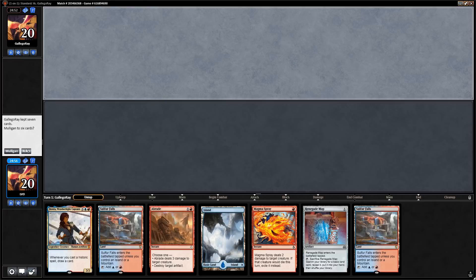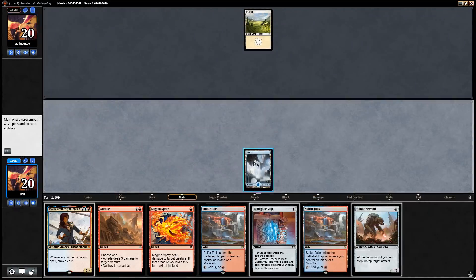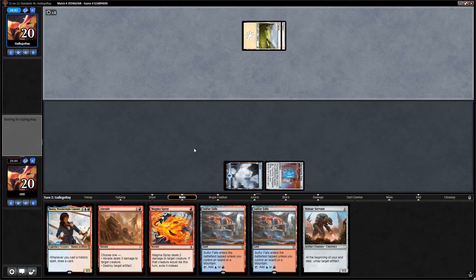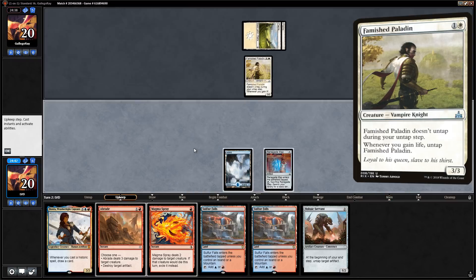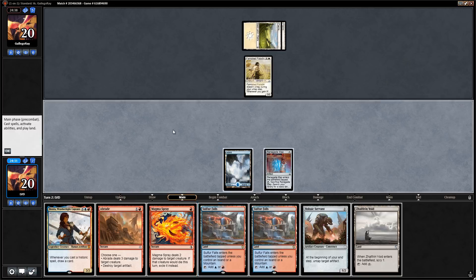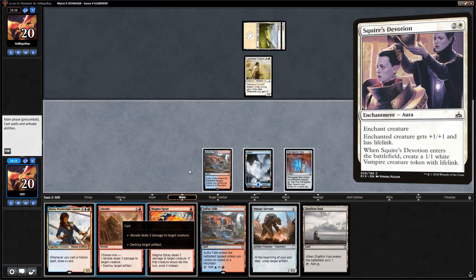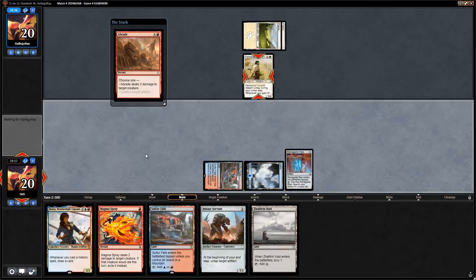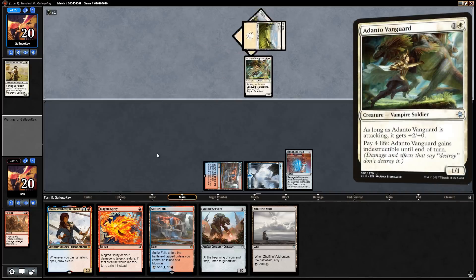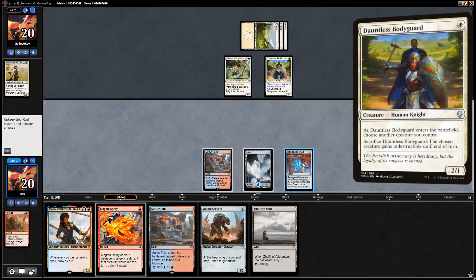We're on the draw — hand is a bit land-heavy given the Renegade Map, but still keepable. Lead with Renegade Map, say go. Turn one Plains — not sure what that means, could be white aggro or blue-white control. Turn two Famished Paladin — good thing we have the Abrade. I don't want to mess around with the Famished Paladin before they can put enchantments on it. If we tap out for servant and they give it lifelink plus plus one, we're in trouble. Let's just Abrade it.